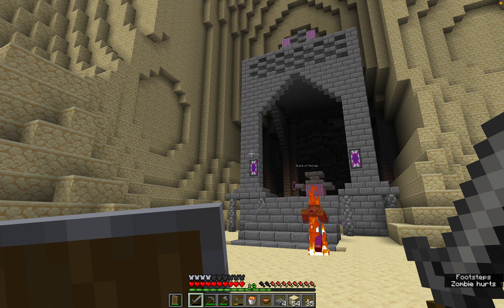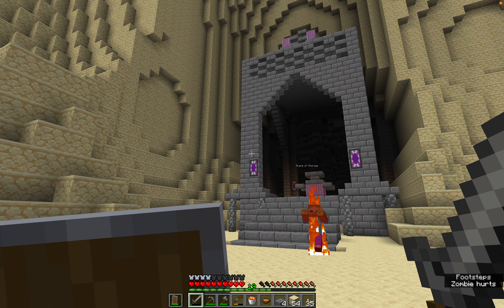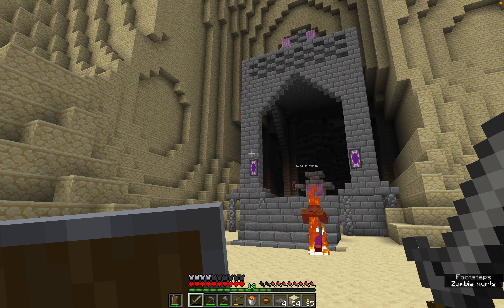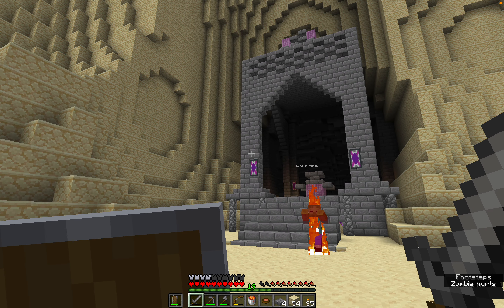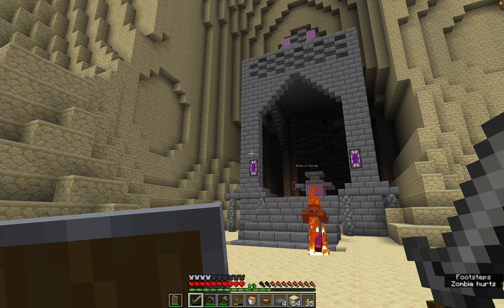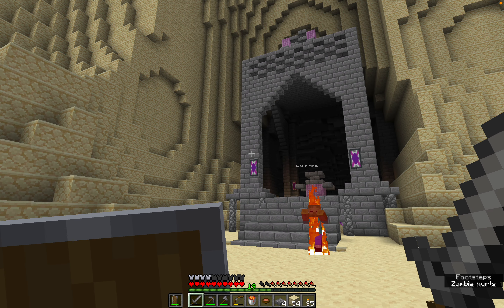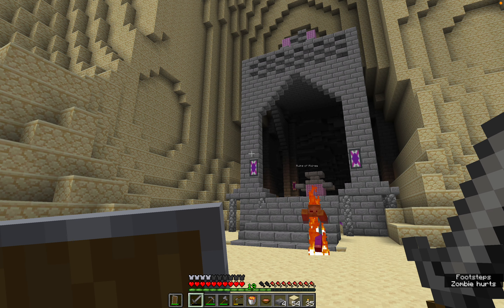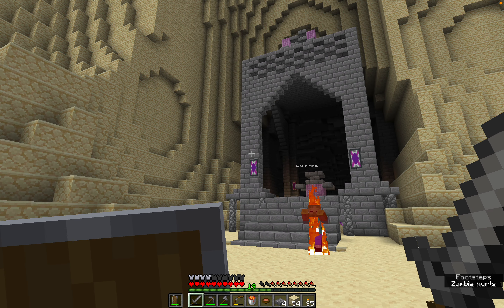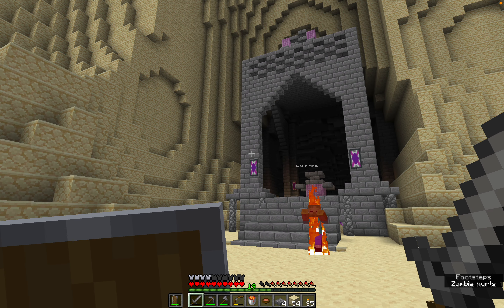I definitely regret playing this on hard because it's making it very difficult - it was intended to be played on normal. Now that all those zombies are dead, hopefully I can break the spawner. I don't have that many torches either. If we had infinite supply of wood, then we'd have infinite torches, because we do have infinite cobblestone so we can make infinite furnaces. But we don't have infinite wood, so unfortunately I can't make infinite charcoal.